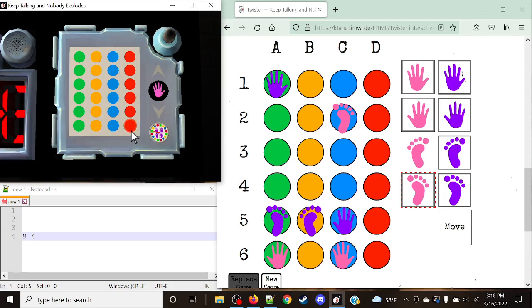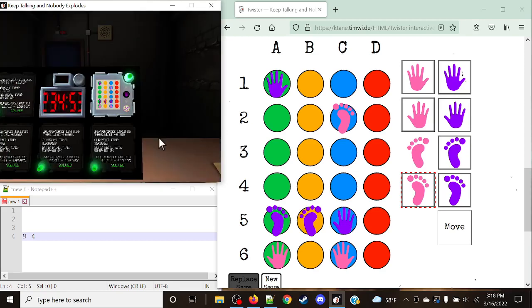We only submit positions that actually made it onto the board — anything that didn't make it, we simply ignore. Pink's left hand is at Charlie six (blue), right hand at Alpha six, right foot at Charlie two. Purple's right foot at Alpha five, left foot at Bravo five, right hand at Charlie five, and left hand at Alpha one. Everything is in its correct position — hit Twister, and just like that it's a solved module.